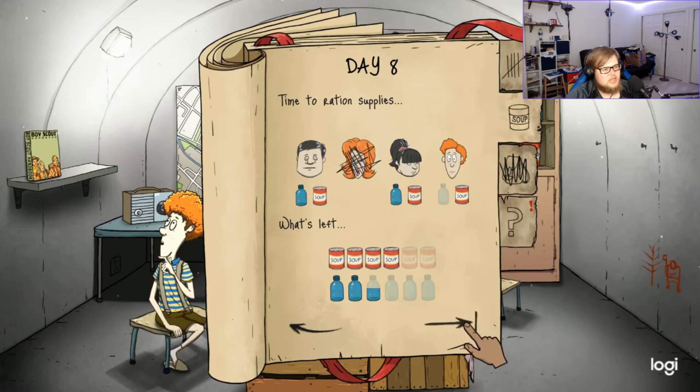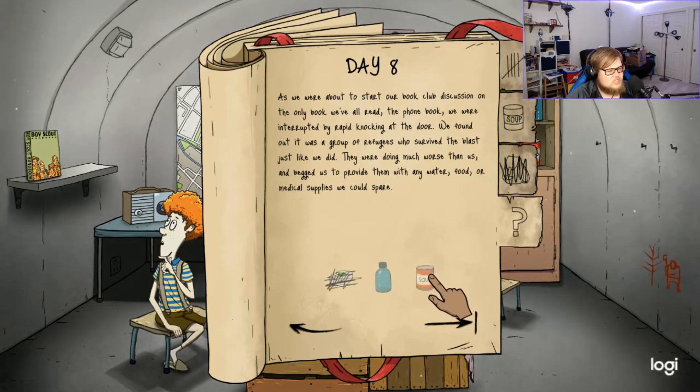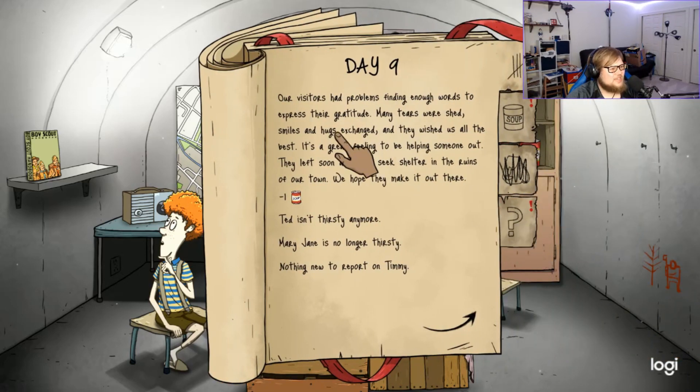We're starting to go through soup a little fast. We were about to start our book club discussion on the only book we've all read — the phone book — when we were interrupted by rapid knocking at the door. It was a group of refugees who survived the blast just as we did. They were doing much worse than us and begged for water, food, or medical supplies. We gave them a can of soup.